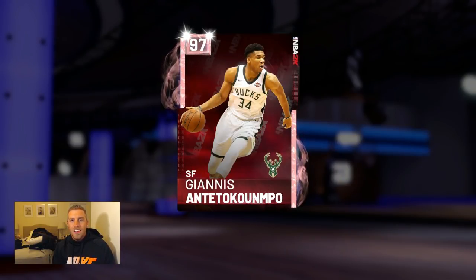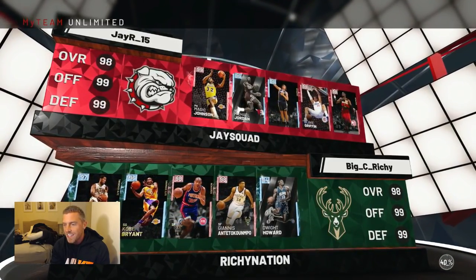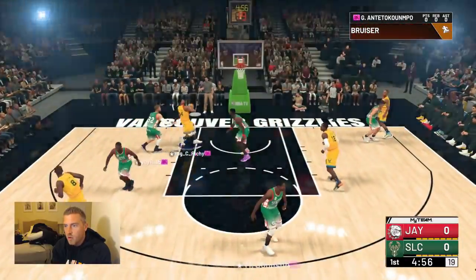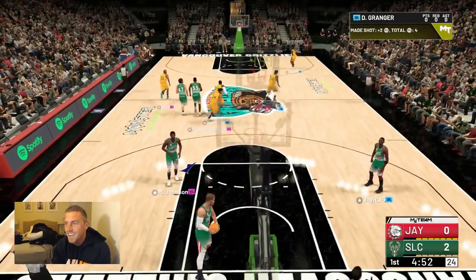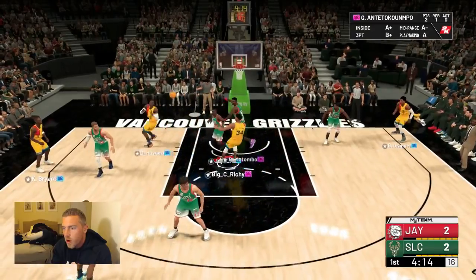70 strength at center might be a concern — you might get owned. Defense is looking pretty good: 85 defensive IQ, 88 fast defensive consistency at 98 — very good. 87 on-ball, 89 pick-and-roll. This card is a swiss army knife and he's even got a three-ball. He's 6'11, and we are going to run him at point guard for a quarter sometime during this game.